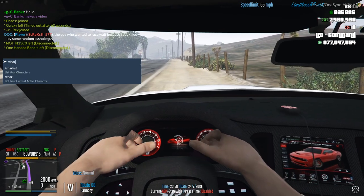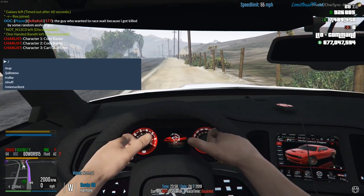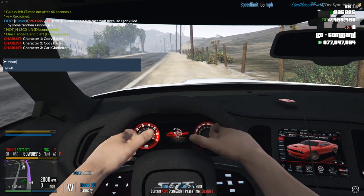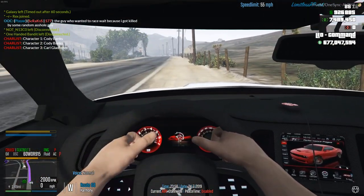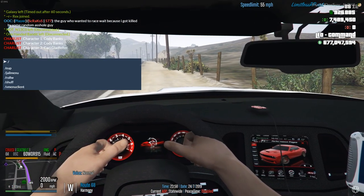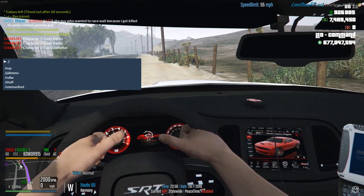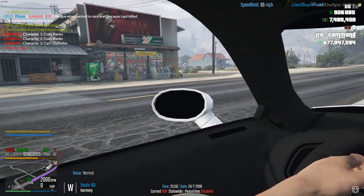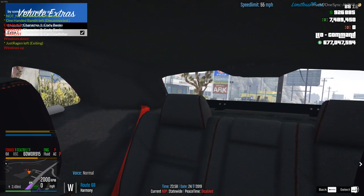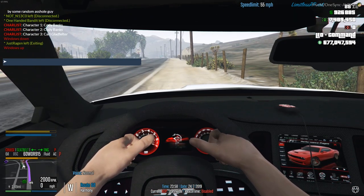You can also type /charlist to see your character list — you can have a max of three characters in the server. You can type /shove which will shove you to the next seat over in your vehicle. Another command is /rollw which rolls your window down — so if a cop asks you to roll your window down, it's /rollw. You can see it says in the chat 'windows down, windows up.'